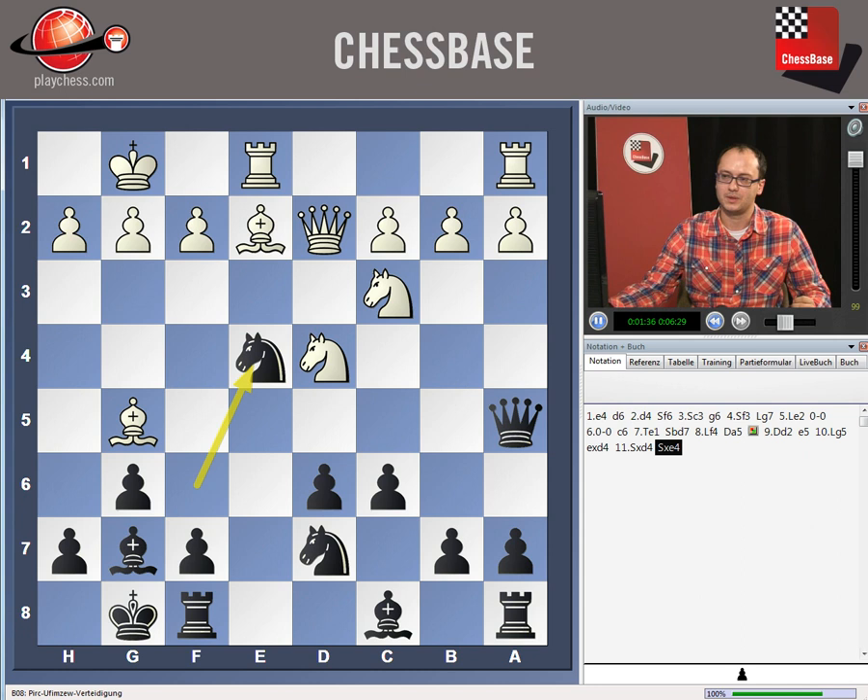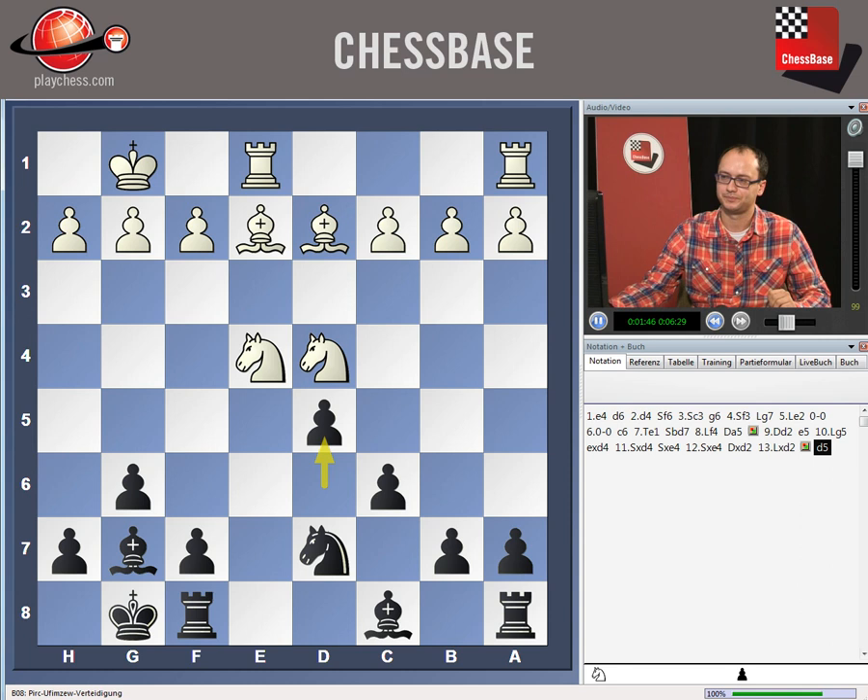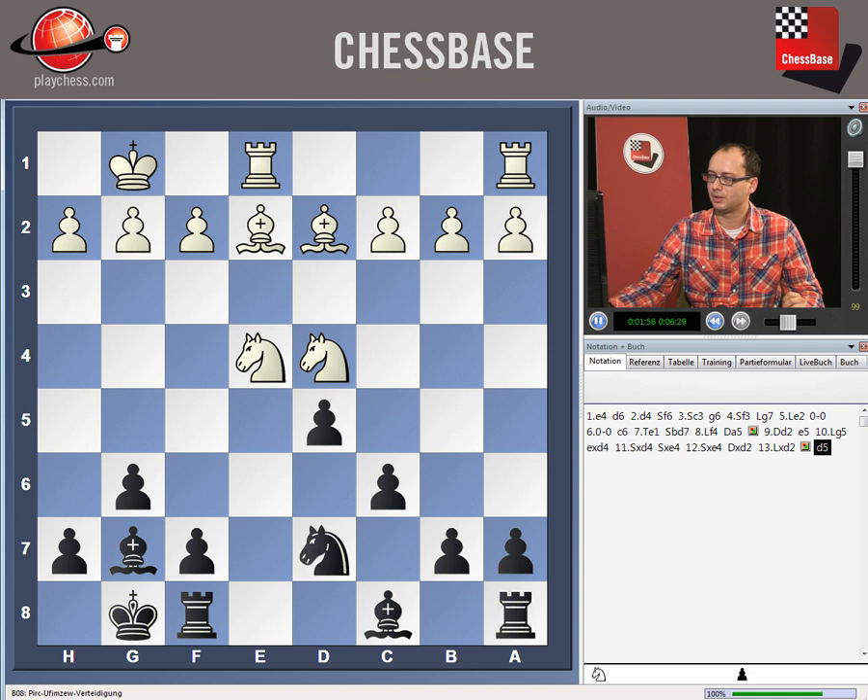If white doesn't want to lose the pawn, he needs to follow the stream, so he takes on e4 himself. Queen takes d2, bishop takes d2, and as the pawn on d6 is hanging, black decided to play d5 to keep his pawns intact. For the time being, he is postponing taking the knight on d4, and he also intends to sacrifice the exchange after bishop b4, which was the course of the game.